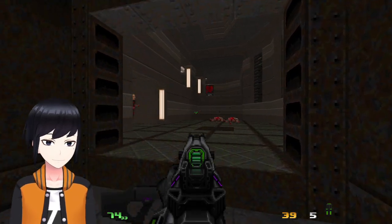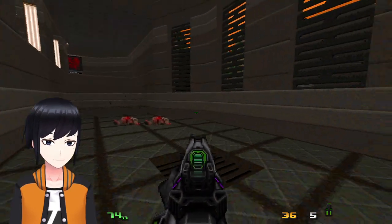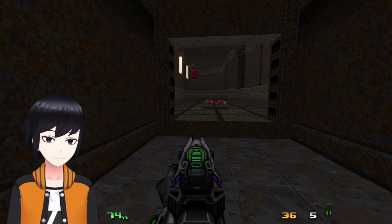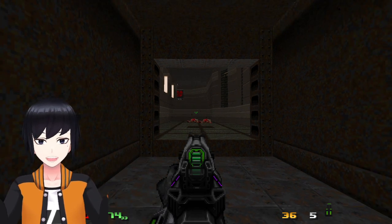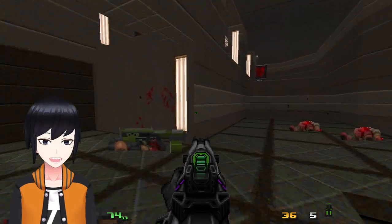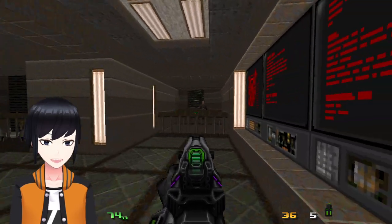Hello everyone. This is Matt, and welcome to the ninth part of my Darkening Tube playthrough with Morris Mercenary. This is map nine, hardcore. Okay, so these are stairs — they kind of blend in a little.